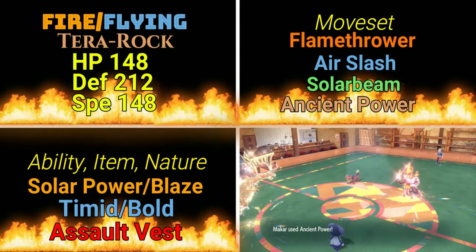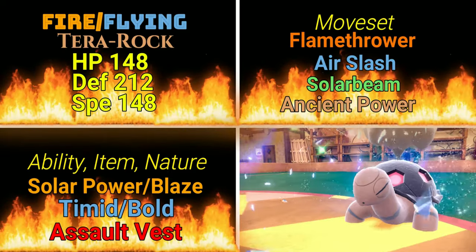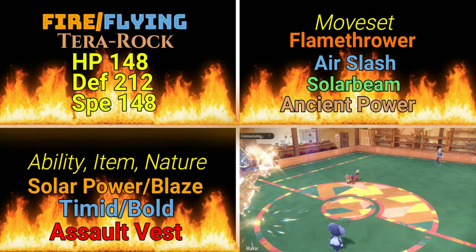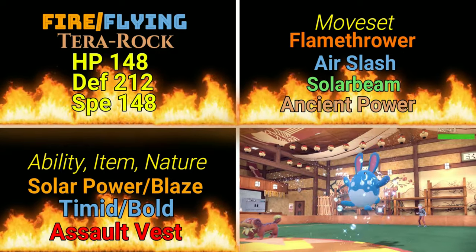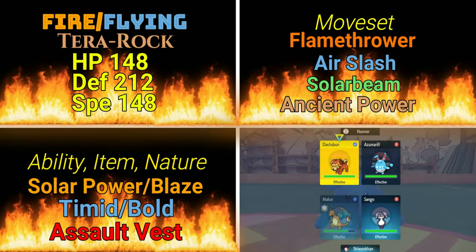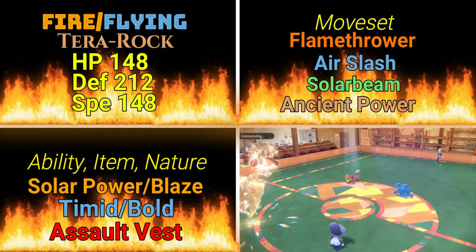We're going to stick with the tried and true attacks of Flamethrower and Air Slash for our STAB bonus when we are on the Fire Flying type. We're going to add in Ancient Power as our Terra STAB bonus. Ancient Power is only a base power of 60, however it does have the possibility of raising all your stats — I think it's a 10% chance of all your stats being raised, giving you a plus one in every category, making you fast and dangerous. That's pretty cool if it happens, but do not bank on it. Really, this is just to mess with your opponent's head a little bit while something else is also damaging them.